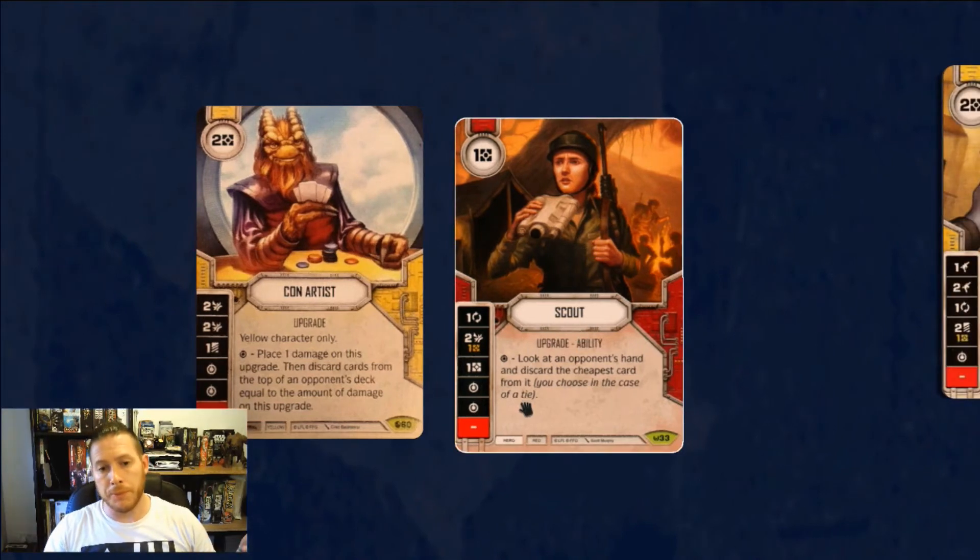Scout is just a great, cheap, very excellent bit of discard removal — you can be very selective with it. We can get rid of loads of great cards like Sith Holocrons and Force Speeds, or He Doesn't Like You's, and all those really, really great cards. And of course it gets rid of really expensive cards — if it's their last card in hand or they've only got two very expensive cards in hand, it works superbly well.